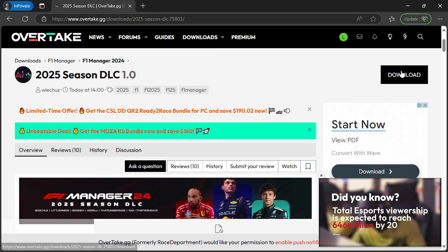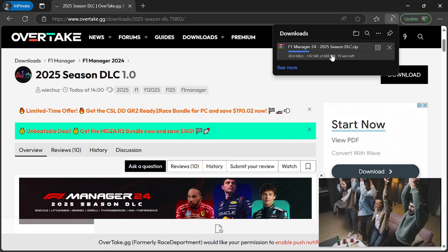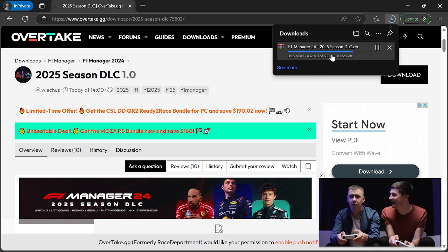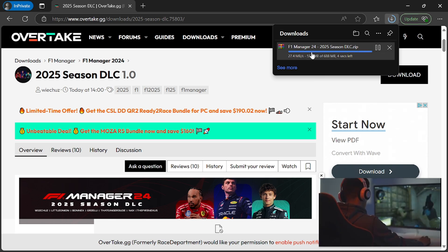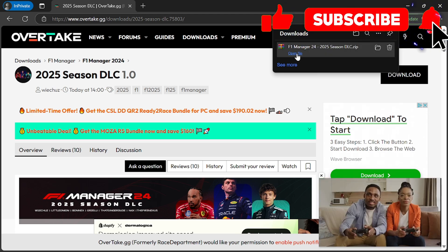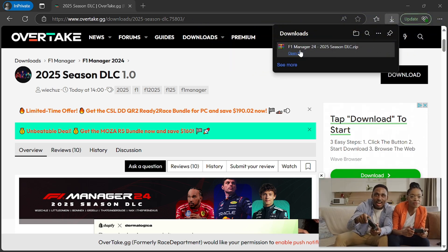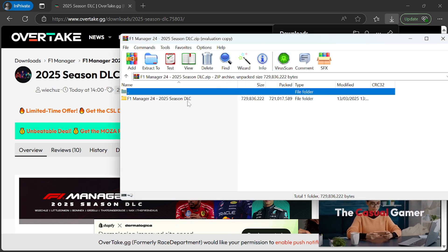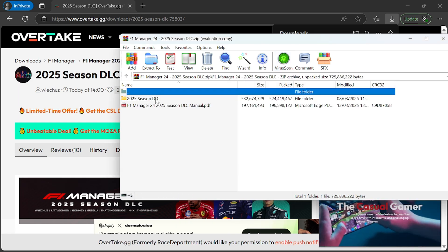First off, we need to download the file, so just click on the download button in the corner. You may need to set up an account if you haven't been on this site before, but it is free to do that. Once downloaded, we get a zip folder which we can open up and have a quick look at all the files inside.